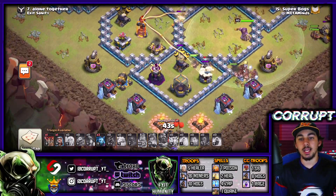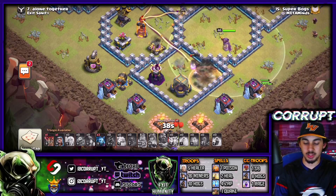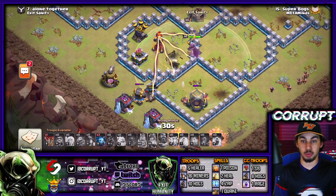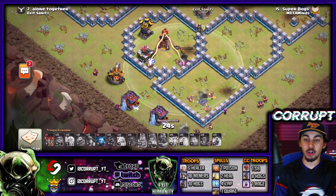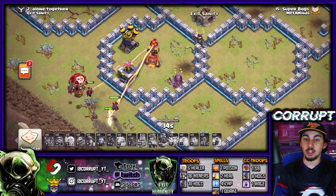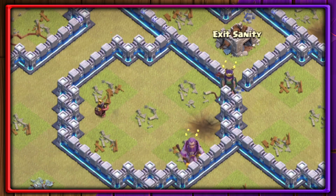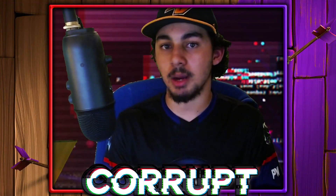If there's still a lot of splash in the base, your Hog Riders will start to die out. Use Heal spells surgically to keep the Hog Riders alive as you go through. If there's too much splash or too many point defenses, they will die out. However, you'll still have Miners left on the field getting through a large portion of the defenses. Push your Miners through the base to make sure you're getting that 3-star.